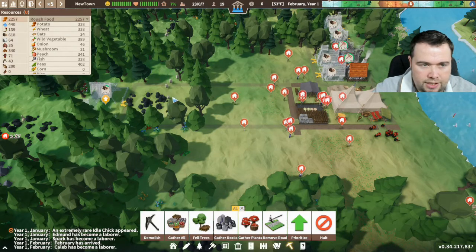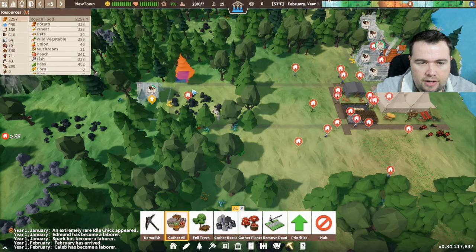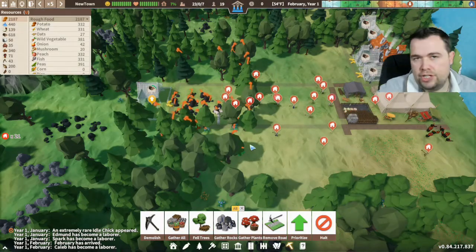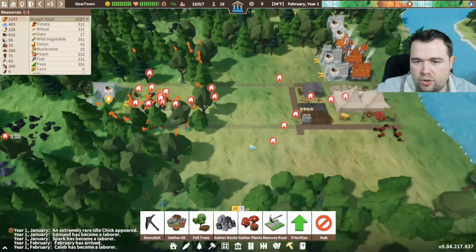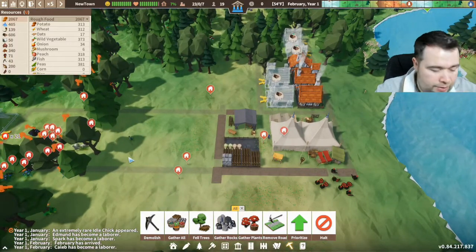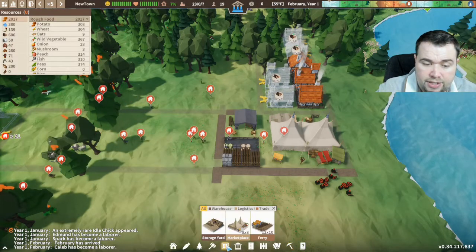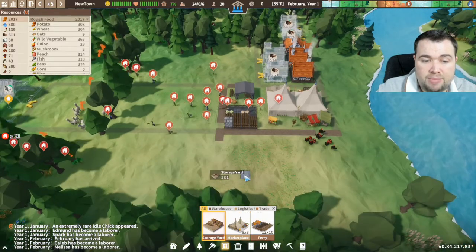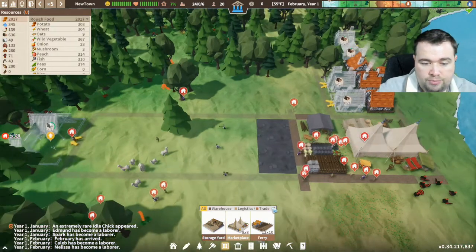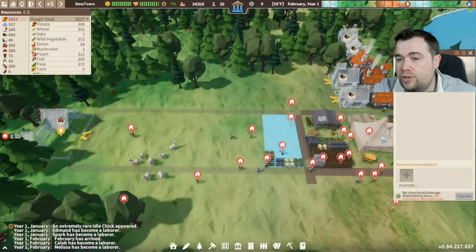We need to clear the little area near the hunter's hut. Hunting lodges are actually better when there are some trees around them - the animals come much quicker, so it's better to keep some trees around them. You can see we are running out of storage, so we need to go to the storage yard and build some more storage. We'll push it down and make it bigger so they will start using that as additional storage.